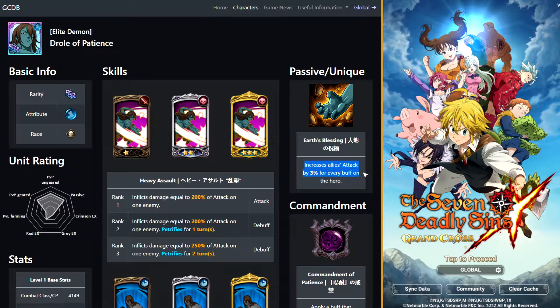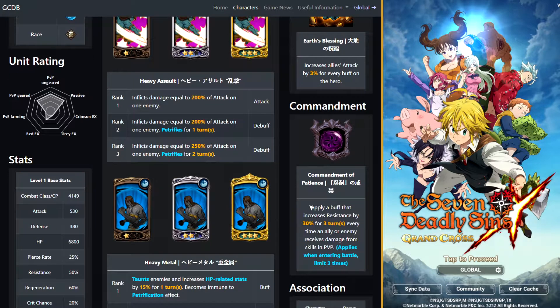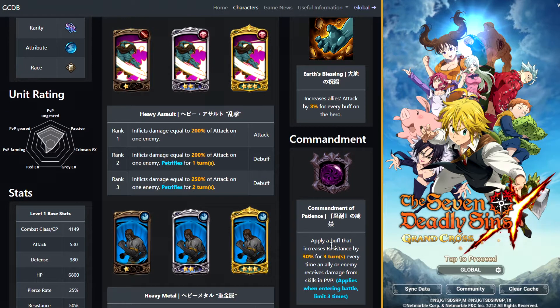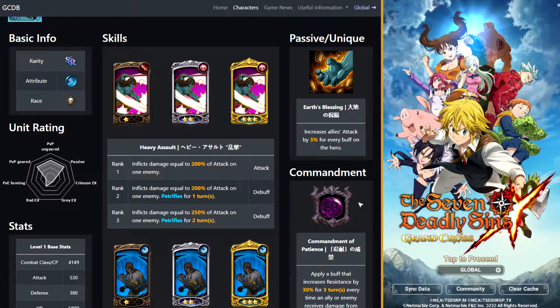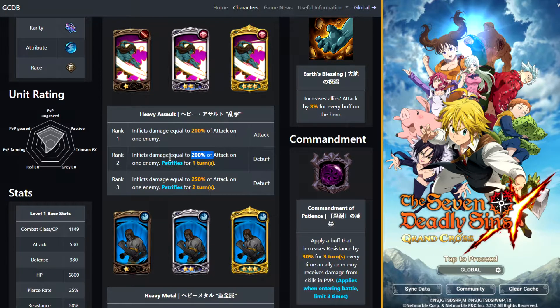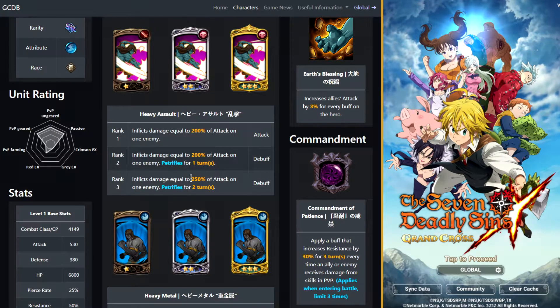So it increases allies' attack by 3% for every buff on the heroes. That's kind of interesting. His commandment is: apply a buff that increases resistance by 30% for three turns every time an ally or enemy receives damage from skills in PVP. So he is a PVP unit, which means I probably don't have a whole lot of interest in him, honestly, because I don't really play a lot of competitive PVP. Inflicts damage equal to 200%, 200% and petrify.